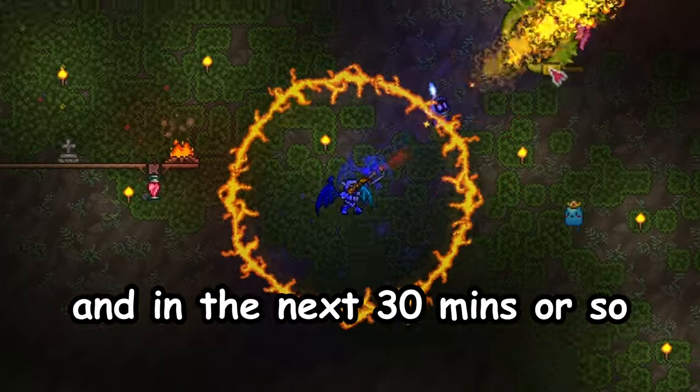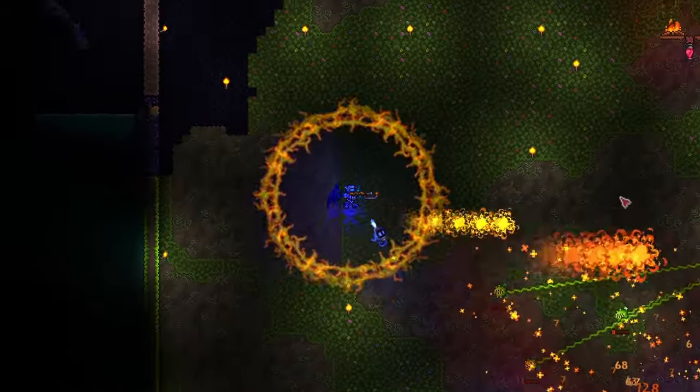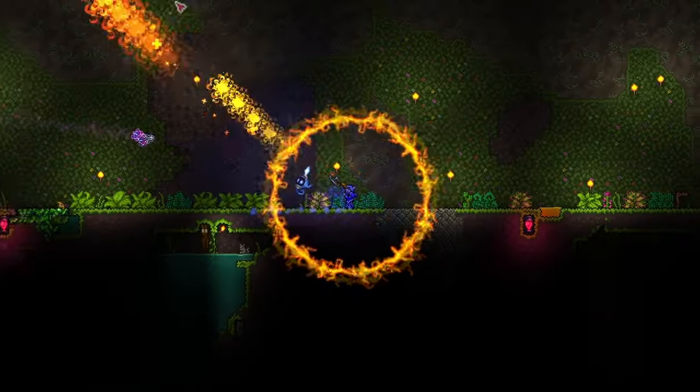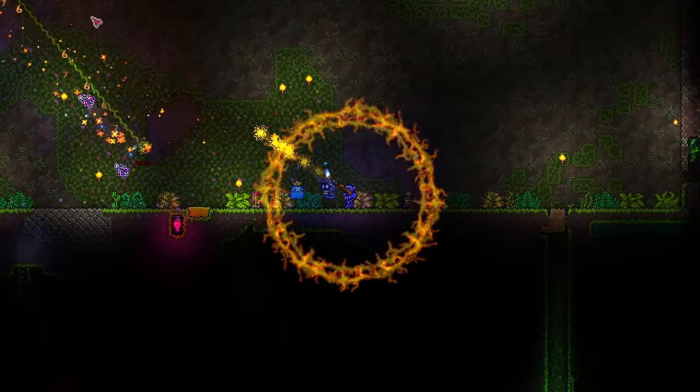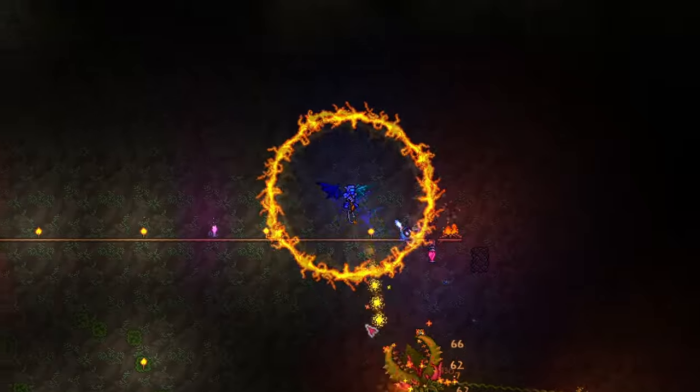Follow this guide and in the next 30 minutes or so, you'll have full shroomite gear. Today I'll teach you how to make tons of shroomite in just 2 steps. Quick note before we start: shroomite bars can only be obtained post-plantera and require the auto hammer, purchased for 1 platinum from the Truffle NPC. If you don't have the Truffle NPC yet, he's pretty easy to get — just check out the guide linked in the description below. Now with that out of the way, let's get straight into it.